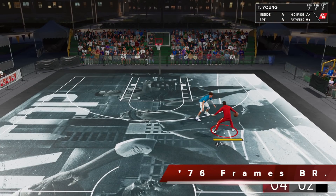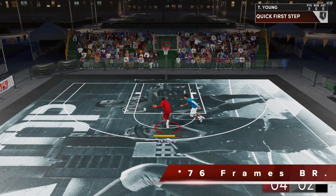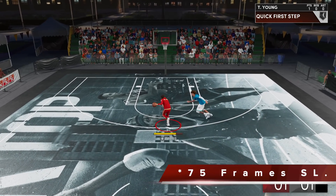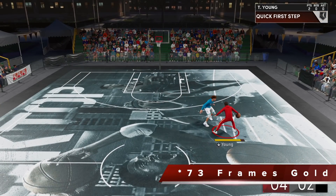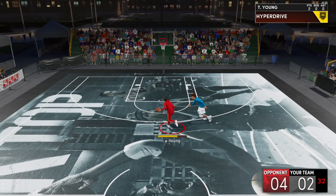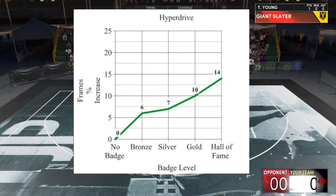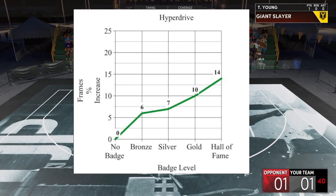Moving up to Bronze, the jump from no badge is quite fast — about five frames faster. Every single time it's the same move: same forward turbo dribble, then the first dribble. The jump from Bronze to Silver is pretty much nothing — about one frame — so that's really not worth your extra point of investment. At Gold, the same move clocked 73 frames, which is a pretty good jump from Bronze. In tight one-on-one ISO or offensive situations, that jump is worth it. The percentage increase from no badge to Bronze is about 6%, Bronze to Silver is about 1%, and Silver to Gold is pretty good.